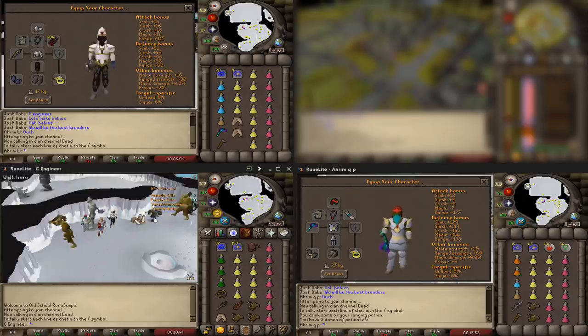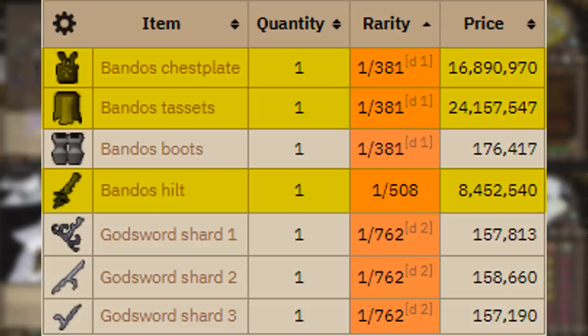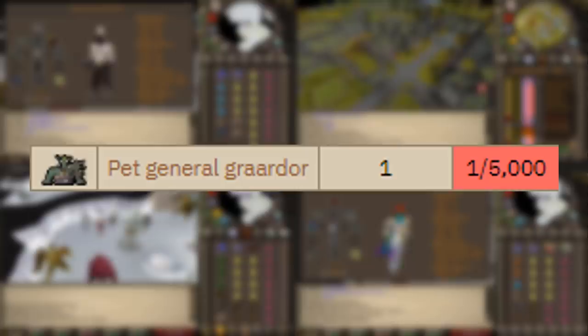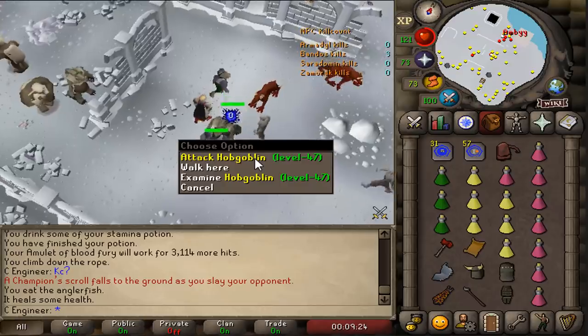The good thing about Bandos is it drops 3 good drops: the Bandos Hilt, the Bandos Tassets, and the Bandos Chest Plate — so we can make a lot of money. Of course we can also get the pet, though the drop rate is 1 in 5000, but we can always dream. Loot from the first trip: 54 kills, no uniques, 1.38 mil.